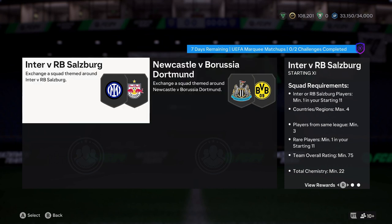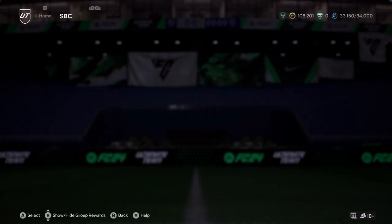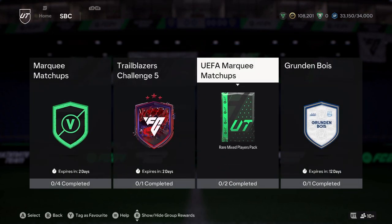You need one Inter or Salzburg player and then minimum two of Newcastle United or Borussia Dortmund, so good luck with that because that's not going to be cheap. Three minimum clubs, four max region, one rare player, 77 rated — rewards are Primal Electrum, small prime, and a rare mixed player for your trouble. But that's all of the content folks — have a good one and I'll catch you all later.